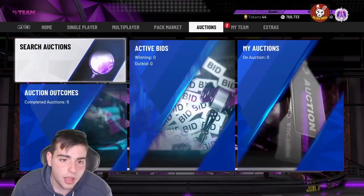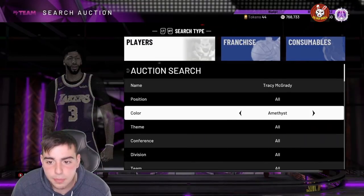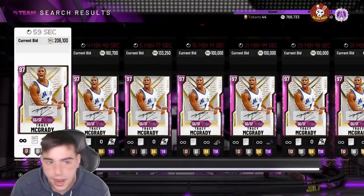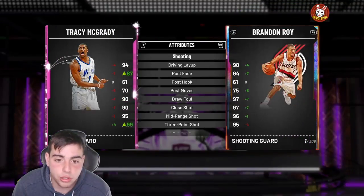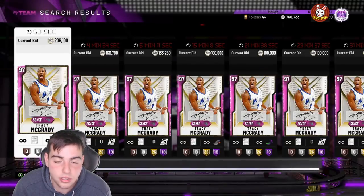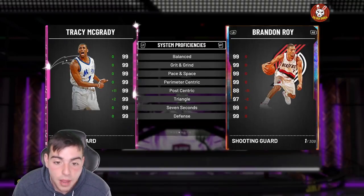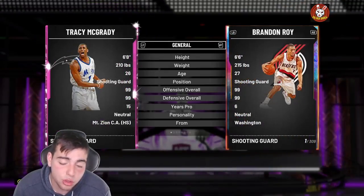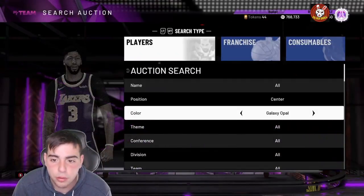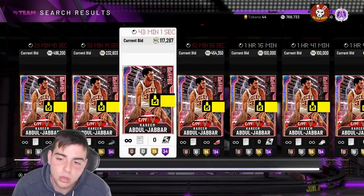Next, get rid of Tracy McGrady opal. He's gonna get outdated one day, and the jump from pink diamond to opal isn't that big. If you want to save 300k and pick up the pink diamond — it's 99 overall too — the difference in badges from gold to Hall of Fame isn't that significant in my opinion. With that 300,000 MT you could almost pick up a Kareem Abdul-Jabbar alongside the pink diamond TMac.